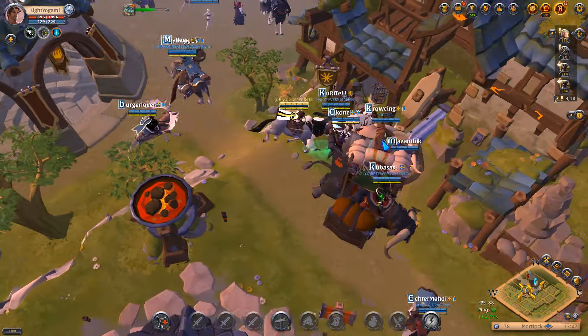First things first, we've got to go out there, get our fame up and get our silver. Once we had a nice chunk of silver and fame, I went ahead and got all my stuff upgraded to 4.1. Then I went out and decided to do some corrupted dungeons to see if we can get some nice loot drops for ourselves.